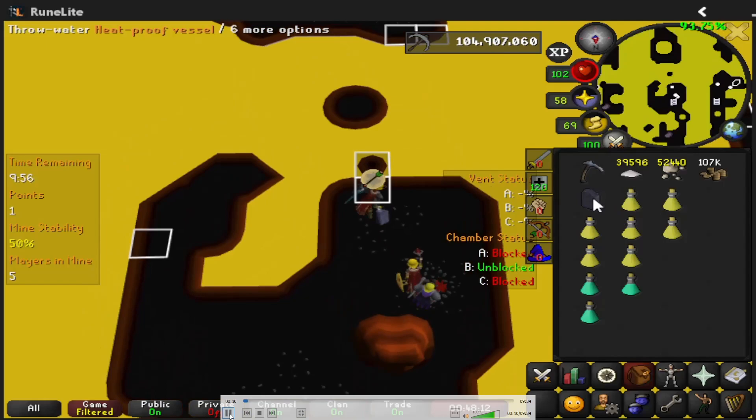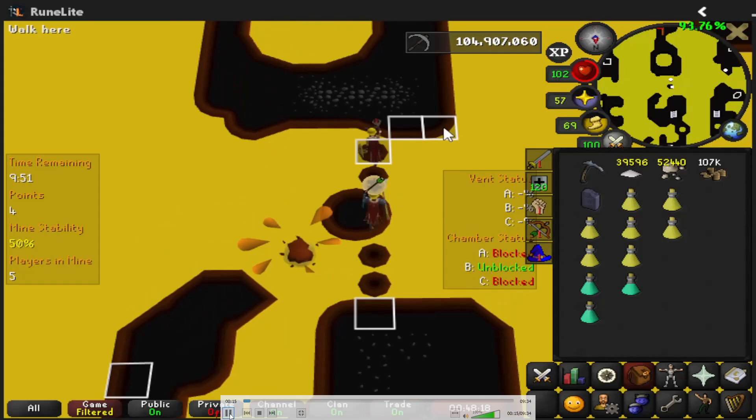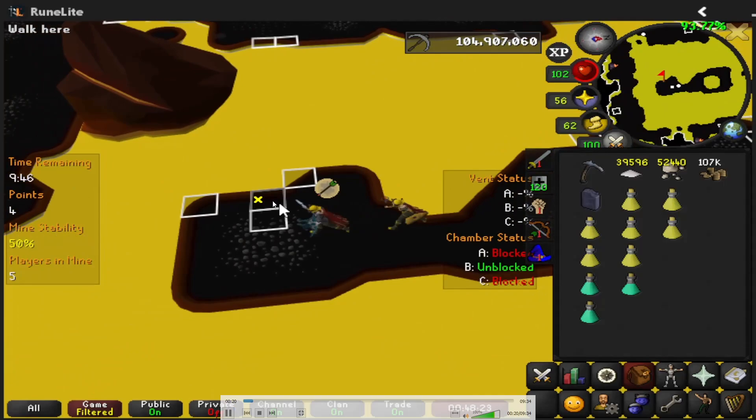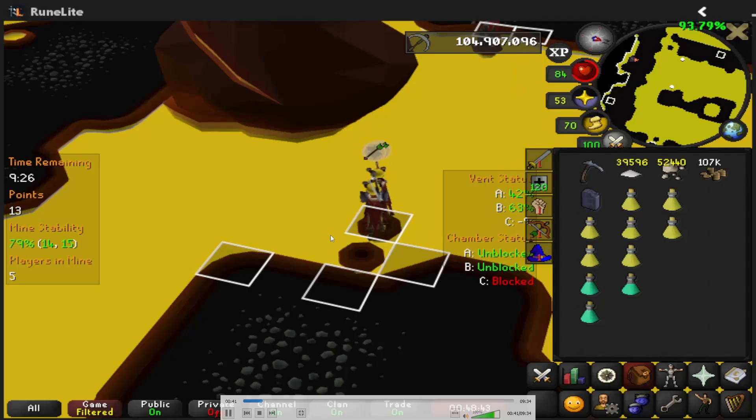So you wanna start on the east side ladder and path south to the boulder one. You specifically want to make these two platforms over here. The reason for it is because when PC guy comes back from doing his role, he makes this platform over here, and you just have to transition from there. Otherwise you don't have enough time to mine the whole boulder from these two platforms, as they only last like 90 seconds.